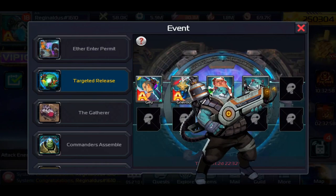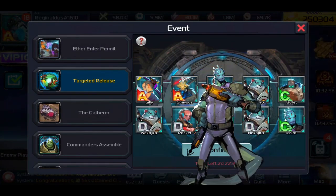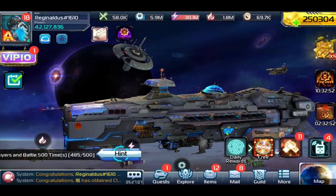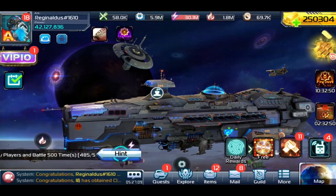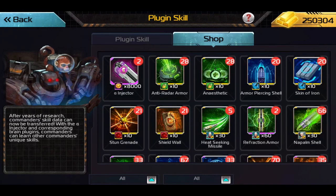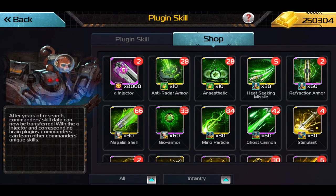I'll show you how to get your fourth skill plug-in, and how you can equip a fourth skill plug-in that works for all troops. Ghillie is a perfect example — he's an infantry commander who happens to have a skill usable for all troops.